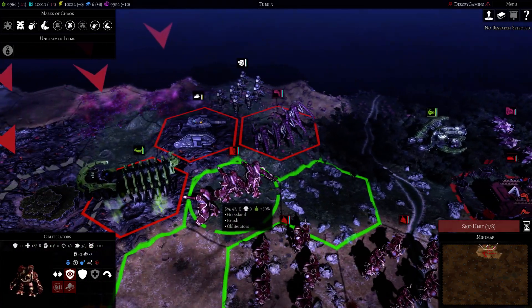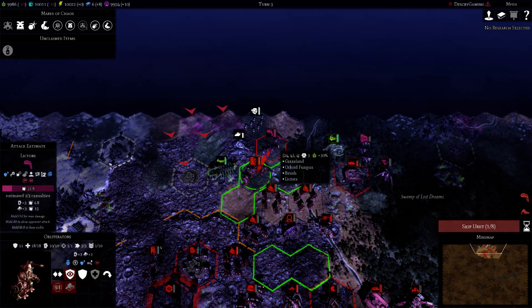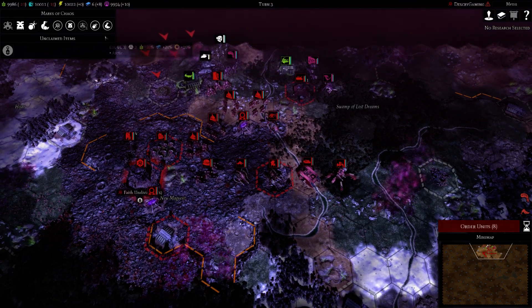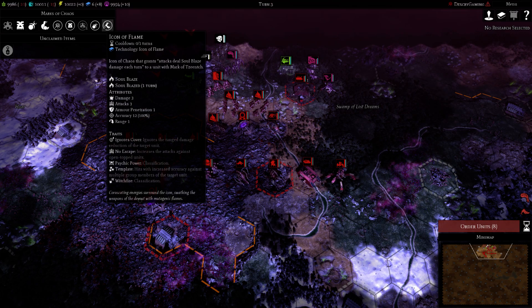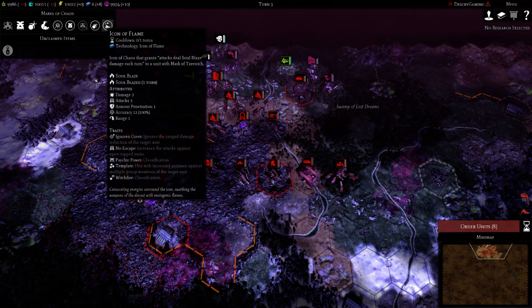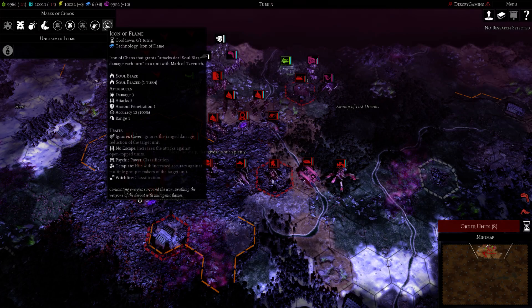These guys are quite late game but they're pretty powerful depending on what they're facing. Icon of Flame with Mark of Tzeentch — I think that's the weakest one, doing three attacks with three attacks damage.